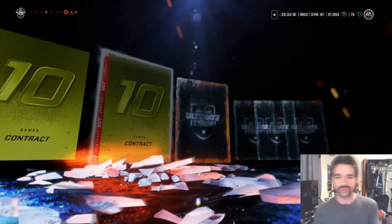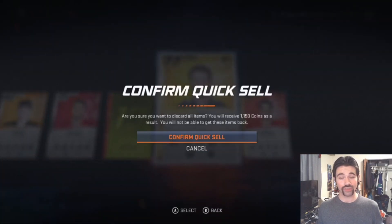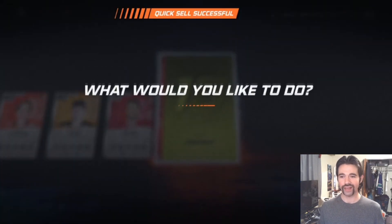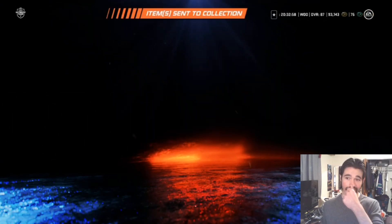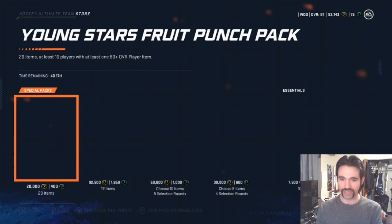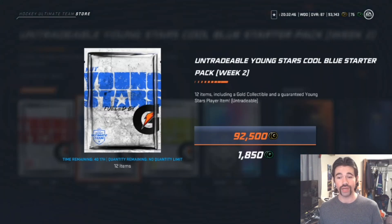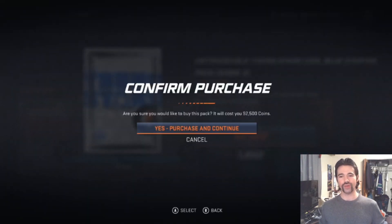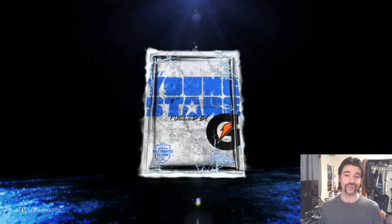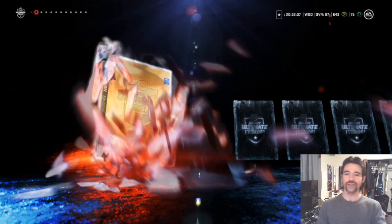I'll quick sell these two right here and then jump to the store, pick that up, end the video, and get ready for next week — I've got a huge video planned. All right, there it is: 92,500 coins, 12 items, gold collectible, that's the big one — young stars player item, untradeable. Purchase and continue. Another good thing about the other packs is they're all tradable — already sold or have a couple of them on the auction house.